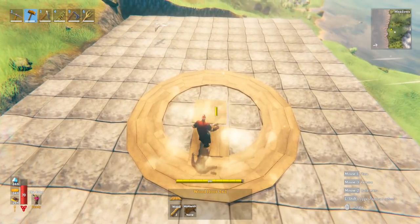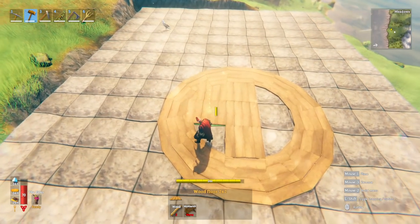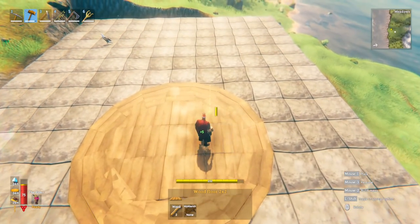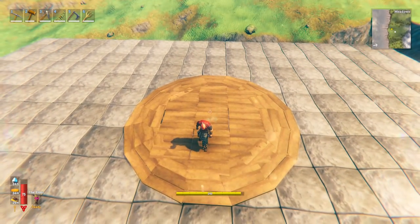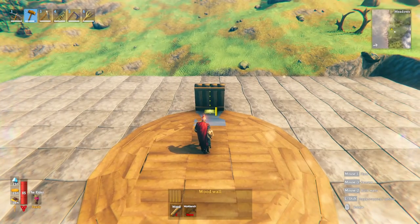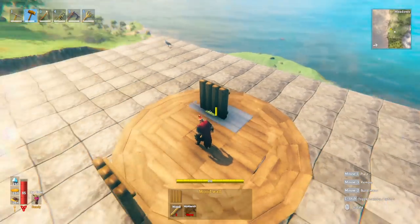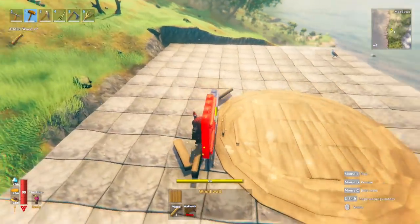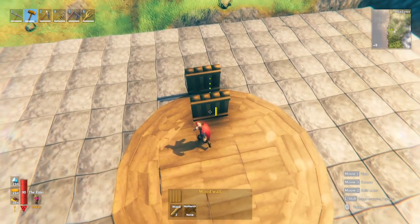After that, go ahead and fill in the floor in between to complete it. There will be some overlap with the floor pieces but when it's finished it looks quite nice and you can't really tell when playing. Next you want to place down your walls — you can place these as high as you like, because the circumference of the circle won't change no matter how high you make the walls, so the roof can be done the exact same way regardless of wall height.